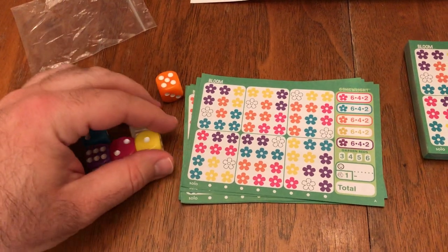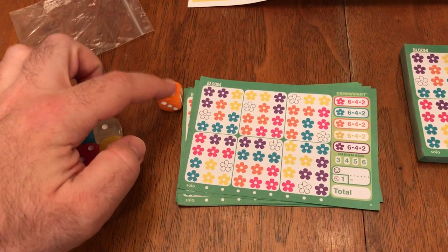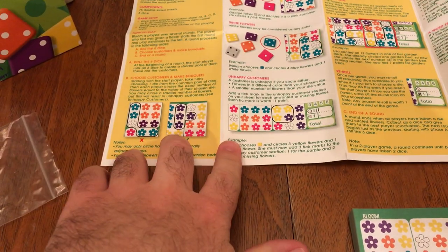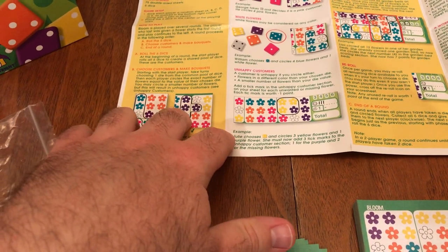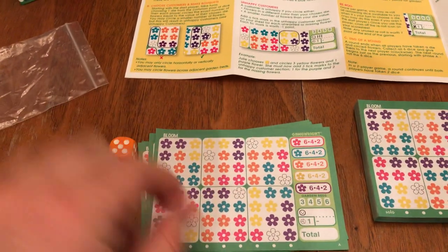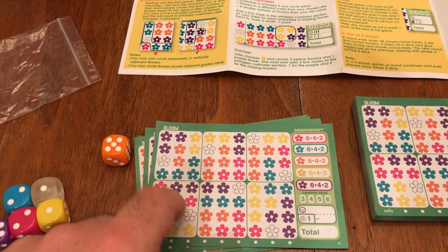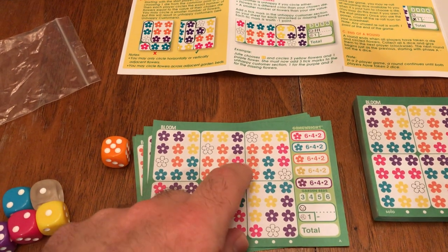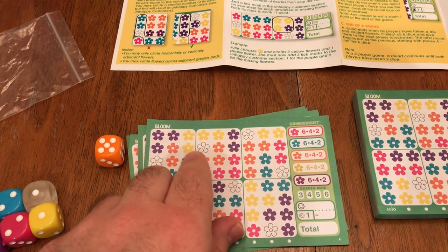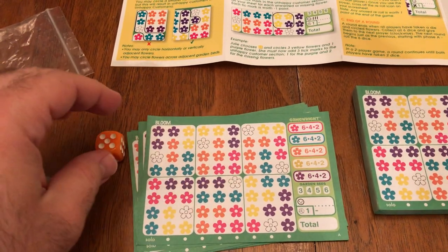What they're going to do is mark off flowers of the same color as the die they chose. So if I chose orange, I would circle that many flowers of that color. As you can see in the rule book, you can circle up to four colored flowers. There are also white or translucent wild flowers that count as wild. The largest grouping of colored flowers is four, but you can get five by incorporating these wild flowers — so you could circle one, two, three, four, five orange.